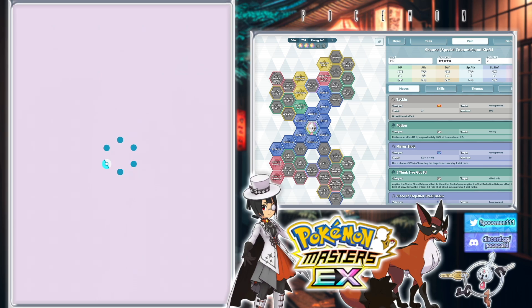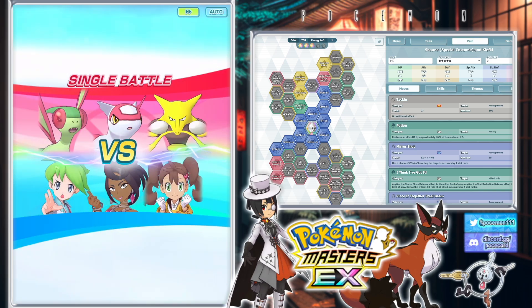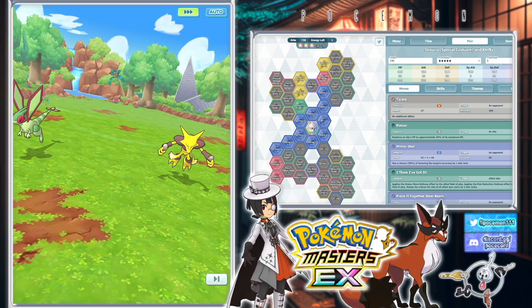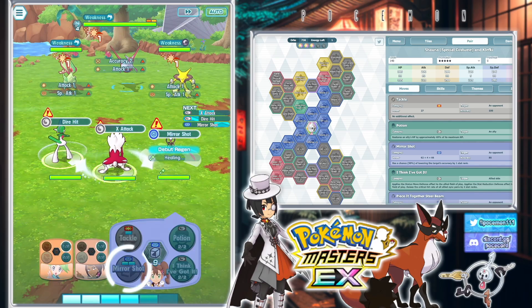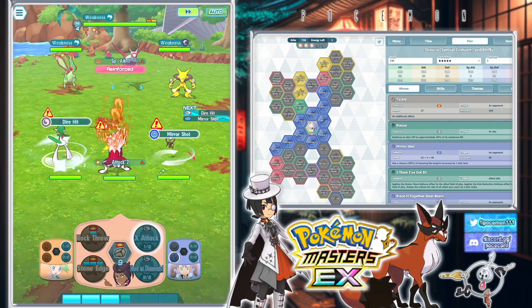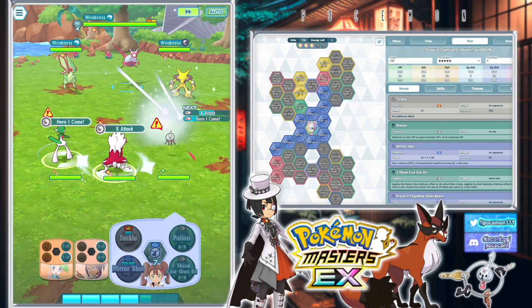These two damage shields — honestly, I just randomly picked two damage shields to put on the team. I don't even know what relevance they have with Shauna, or like, they won't hold them. Alright, let me make up a reason on the spot here. Shauna's good with these two because...